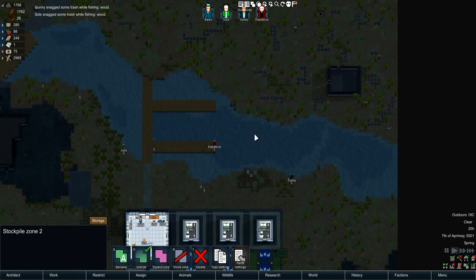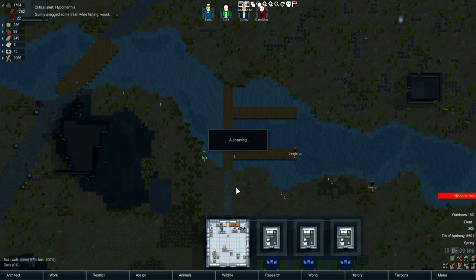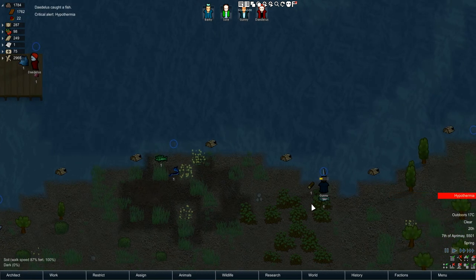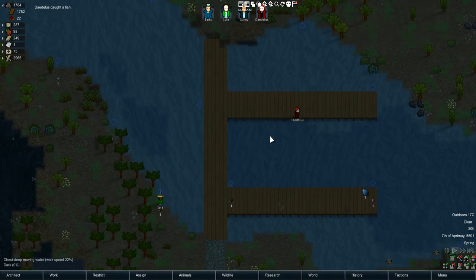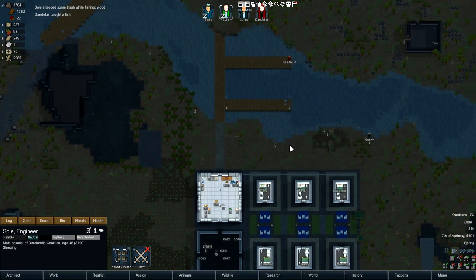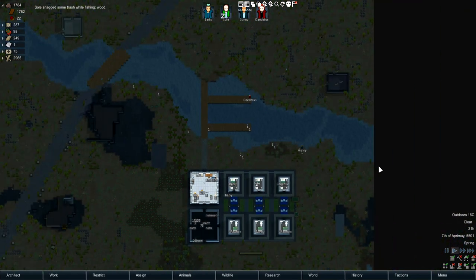That is basically the entire mod. It's very cool and very simple — I love mods like this. I think fishing should have been part of the game from the beginning. I really appreciate the simplicity. You can also pick up random stuff from the river while fishing — like a piece of wood. I've seen colonists pull out pieces of leather. Oh, we just got some cloth right here, which probably came from the fishing spot.